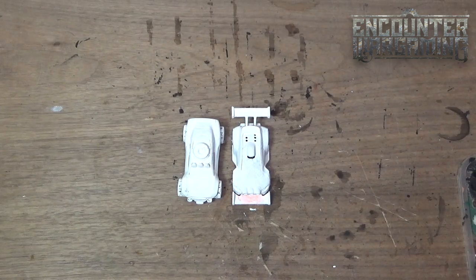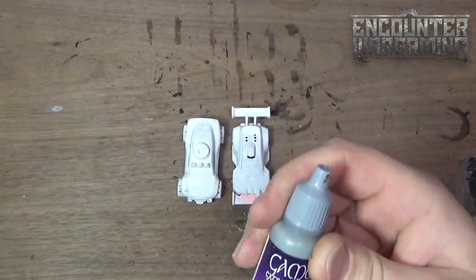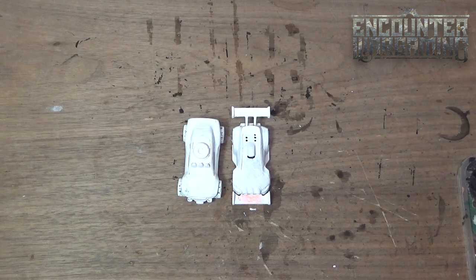I want to do them off-white, so I'm going to start by base coating them a heavy blue-gray by Vallejo Game Color. I'm basically just going to paint the entire cars gray.